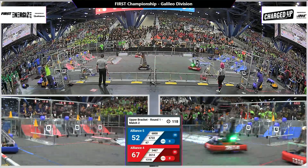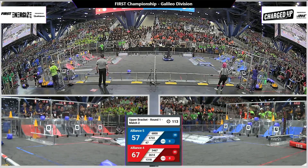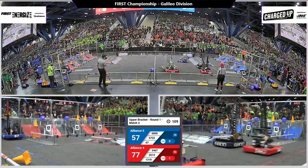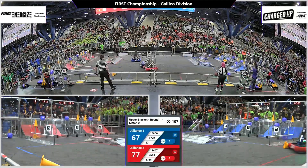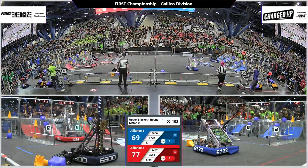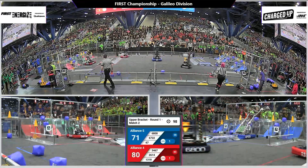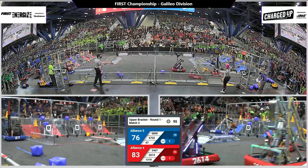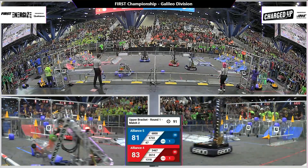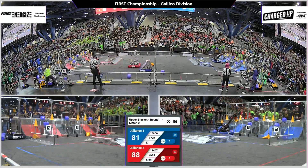Both alliances racing across the field, scoring those game pieces. Cones and cubes are worth the same amount of points, but the higher up they score them, the more points they can earn. Red alliance with a 10-point lead, but we still have over a minute and a half left to play here in match number two. Two red alliance robots placing cones — one on the middle row, one on the bottom. Looks like all of our robots are focusing on offense during this match as they continue to score game pieces throughout their outer grids and co-op grid.